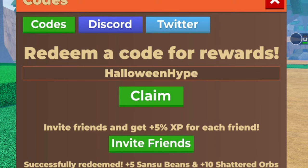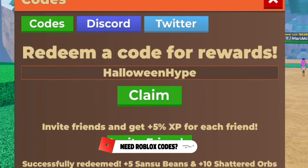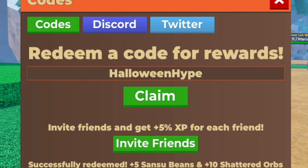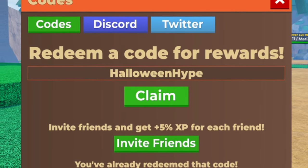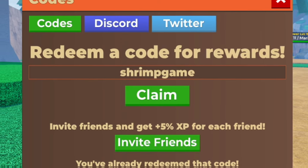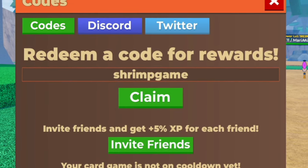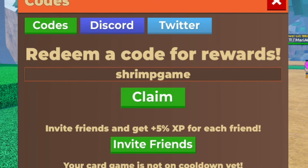Make sure you watch this video fully because I've got brand new working codes for the update later in this video. If you skip around you'll miss out on those codes and the giveaway where you can win whatever you want from the shop. After halloweenhype, the next code is 'shrimpgame' — S-H-R-I-M-P-G-A-M-E. Make sure you put in the capitals like me, otherwise this code won't work. Note that you can only redeem it when your card game is not on cooldown.